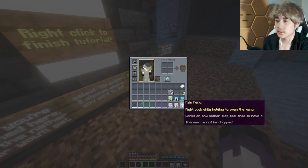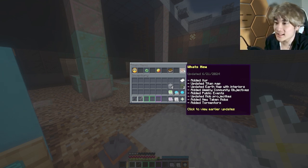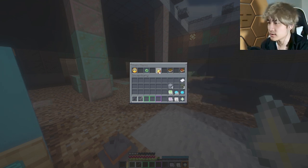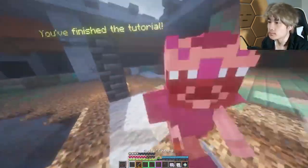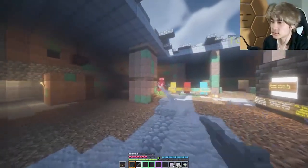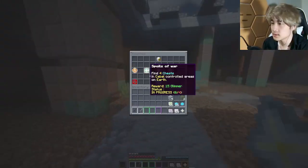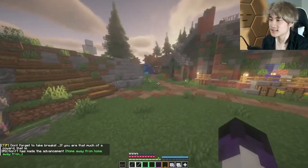New update: added Xur, added Tormentors — oh no. Someone's fighting me already — I missed, there's like an arc to it. Glimmer and Legendary Shards come in much faster than actual Destiny 2.